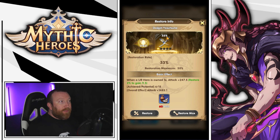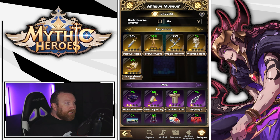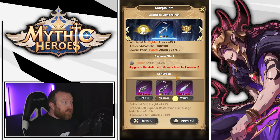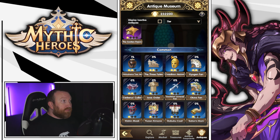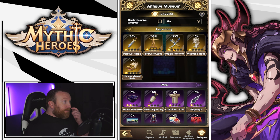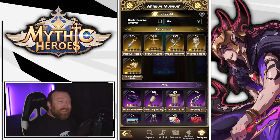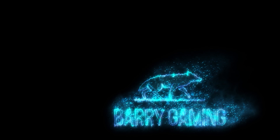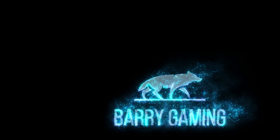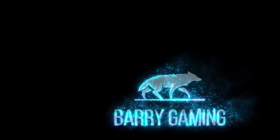Some antiques like the royal treasures one increase defense — I kind of prefer the attack-focused ones since damage is what I'm lacking on my account. You can go in and use these restoration elixirs — either restore one time or hit max restore to pump in as much as possible. When the number turns white it doesn't mean you're at max; it just means you don't have enough resources to continue. Hopefully somebody puts out a guide on which sets are best. Definitely go for your sets, definitely upgrade them when you have the chance — antiques are a bit confusing but hopefully this helped break it down!